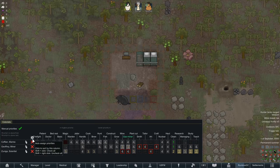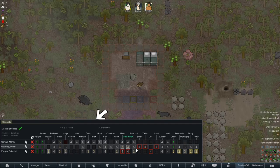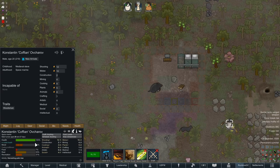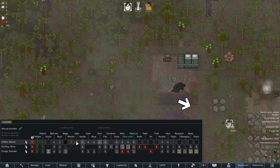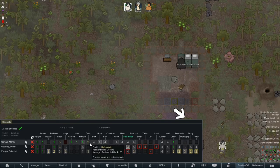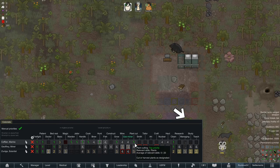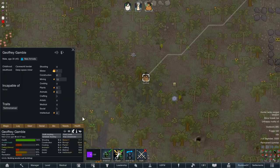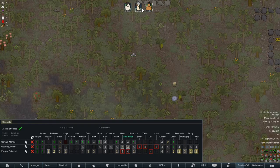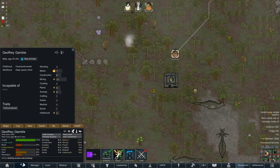I'm turning the auto-priority thing off because it's been auto-assigning priorities, which should not be done — it screwed up all my priorities already. Have to redo it again. So: cooking, plants, animals, social for one colonist. The other gets cooking and plants. And Joffrey gets mining and plants.